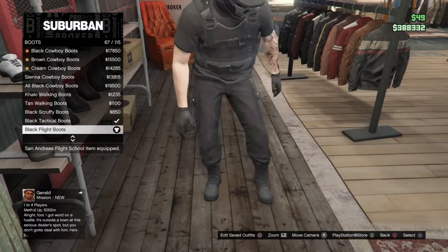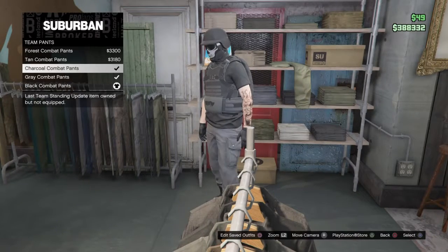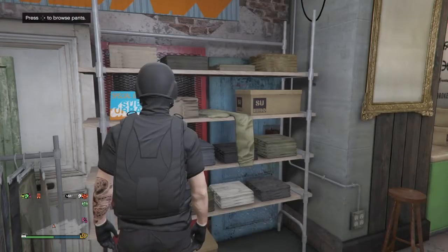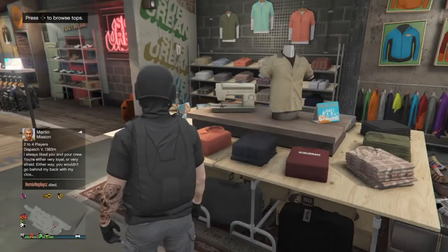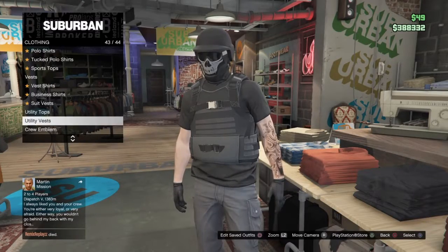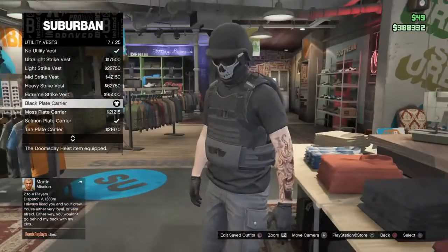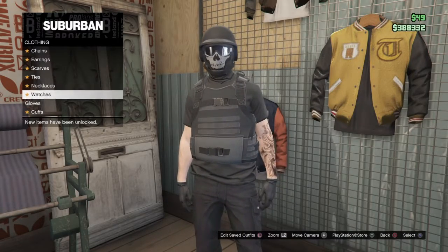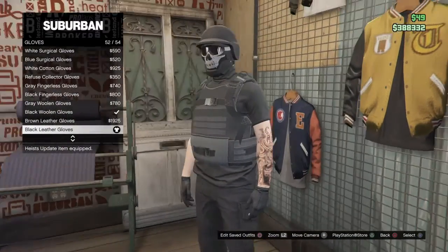For the second outfit, you're gonna want the black flight boots. You're also going to want the black combat pants or the charcoal combat pants — they're in the team pants section, either one works. Get the charcoal t-shirt. Then you want to go to utility vest and get the black plate carrier.